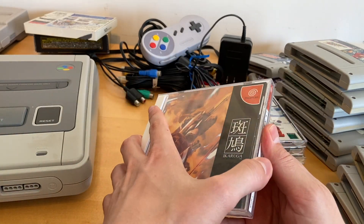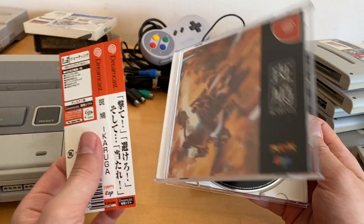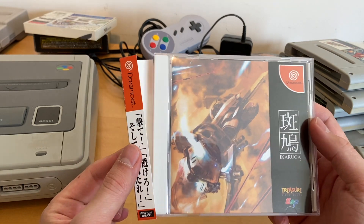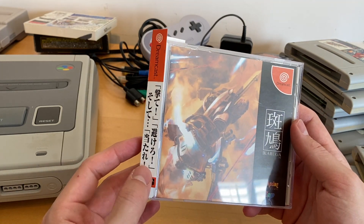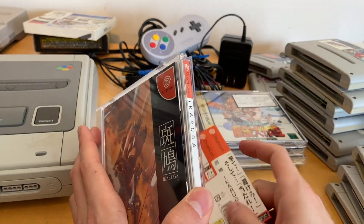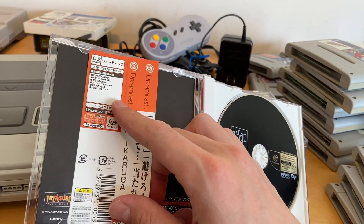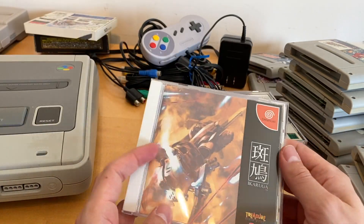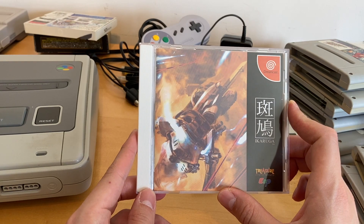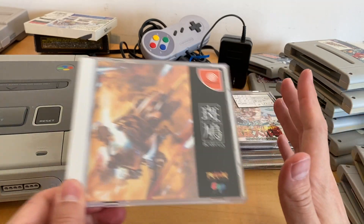Then there's my Dreamcast copy of Ikaruga — I still have the disc and it also has the Obi, the spine card. If you're not familiar, most CD and GD-ROM based games in Japan — PlayStation, Sega Saturn, Dreamcast — came with this little spine card when new. Depending on the store this may not change the value; at Tsurugaya a game with its Obi is the same price as without. But at a retailer like Mandarake, especially for Ikaruga, this Obi can make a five or ten dollar difference. For expensive ones like Hyper Duel those Obis can easily be fifty or a hundred dollars. I haven't been able to clear Ikaruga yet and I own it for both the Dreamcast and the GameCube — that's how much I love it. One of these days I will clear it.